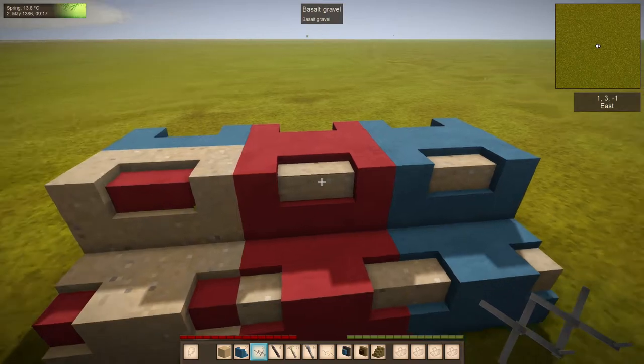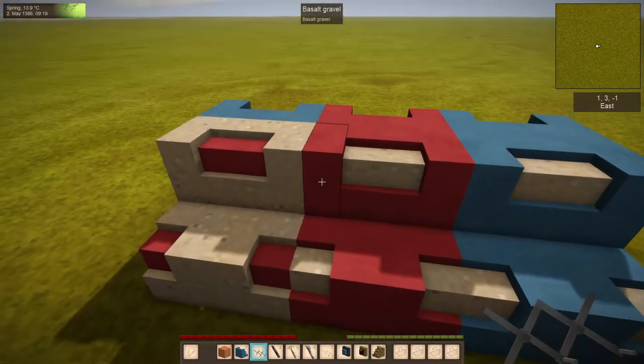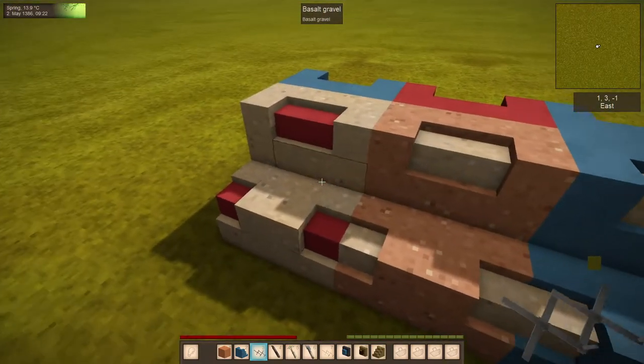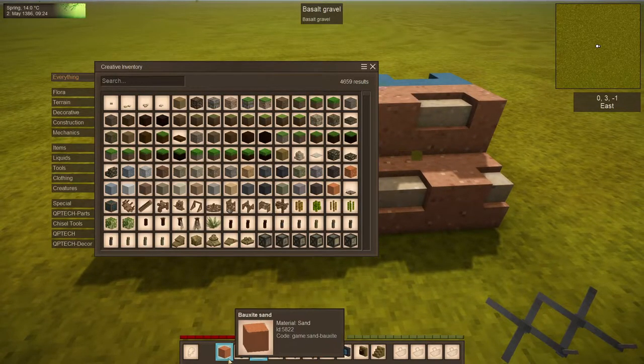You can see it's taking whatever block is in slot one — I could put something different in there — and it applies it to the material you're looking at. In survival, it would use up this block.